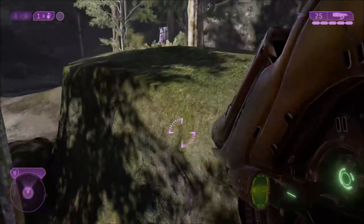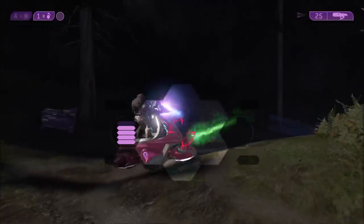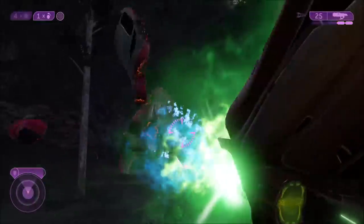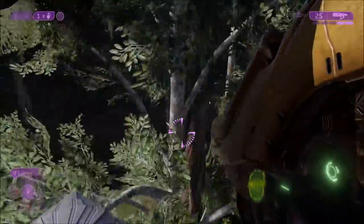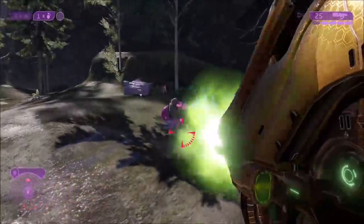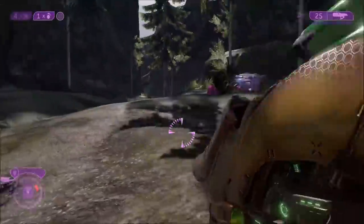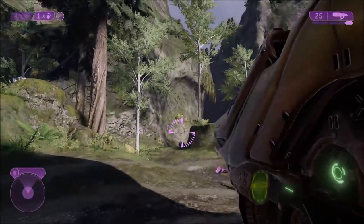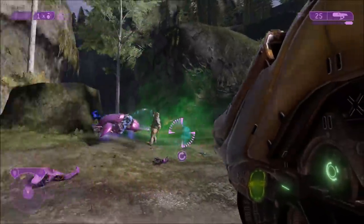A direct hit with Halo 4's or Halo Reach's fuel rod gun does 160 points of damage — 30 points less than Halo 2's — which is important when using it against vehicles and other targets. That is why Halo 2's fuel rod gun is the best in the series. As for the weakest, that would be Halo 1's — which is a little surprising because Halo 1's weapon sandbox is usually the most overpowered, but in this case it's actually the weakest and most limited.